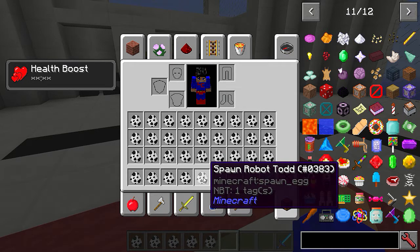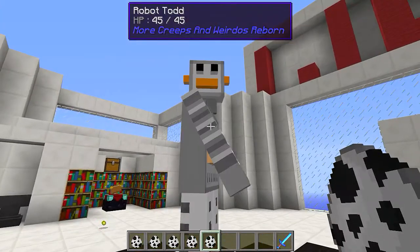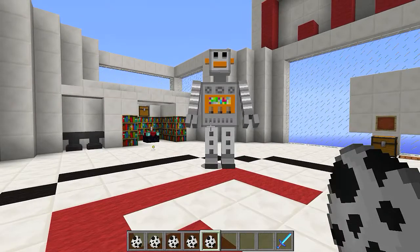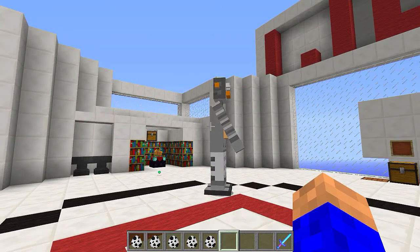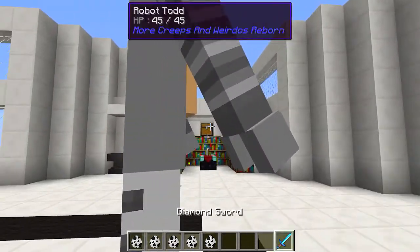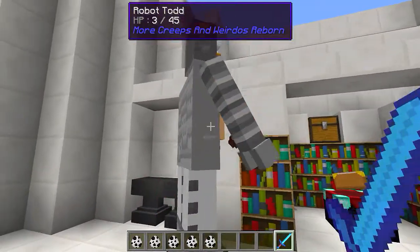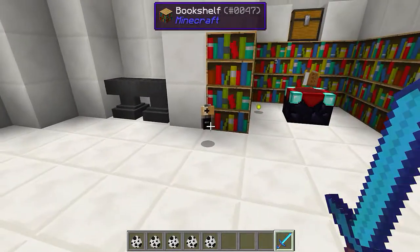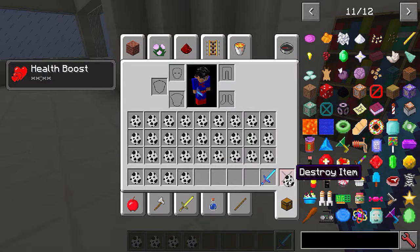Next one I'm going to spawn is a robot toad. So cool, awesome, absolutely incredible! He's got 45 health. Let's give him a whack - he's dropped a battery! So you do get a drop now and again. That's how you get yourself a battery from the robot.